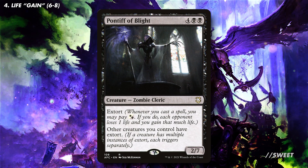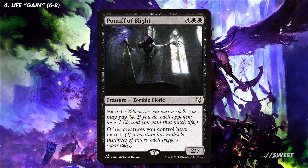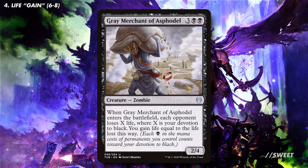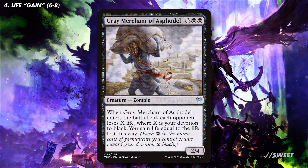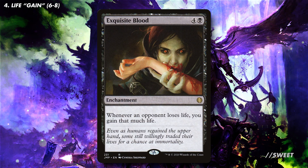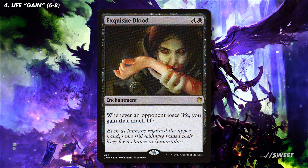Another way of gaining life back is with Pontifex of Blight. Giving all the creatures we cast extort is a great way to drain out the table, all while filling our life total back up. And then it's not a mono black deck without mentioning Gary, Grey Merchant of Asphodel. With all the black devotion pips running around in this deck, this could easily end up just being a win condition by itself. Then there is Exquisite Blood, which turns the damage our board and our commander does into life gain for us, so we can pump it into one of those life loss cards and make even more warriors.